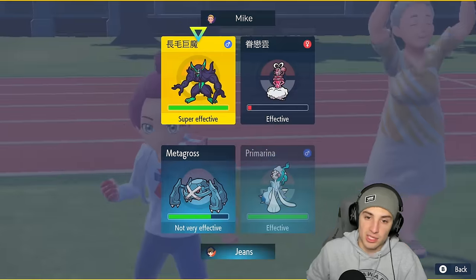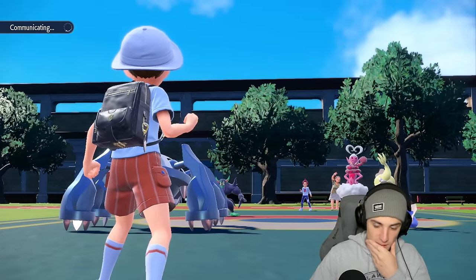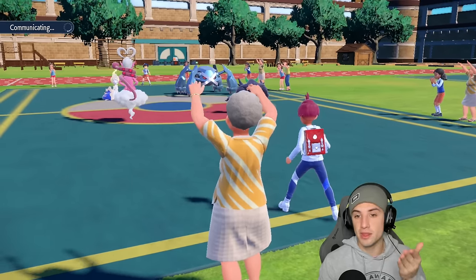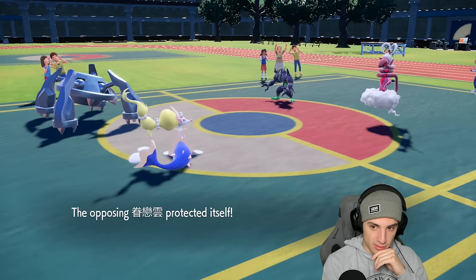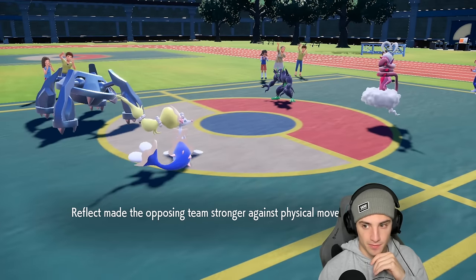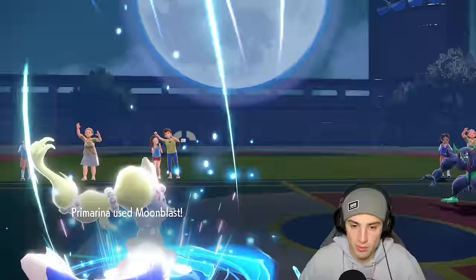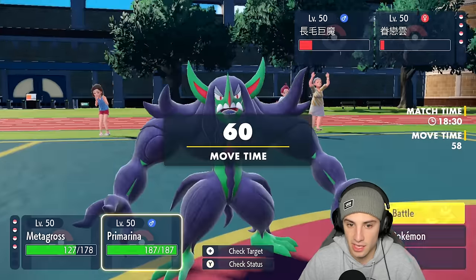Now Calm Mind boosted, they have Light Screen up — I should be able to Psychic Fangs KO Grimmsnarl and break screens at the same time. I'm sending a Moonblast this way. Grimmsnarl just pops Reflect instead — okay, they still have screens. I have to take off screens right now, so I'm throwing a Moonblast, Calm Mind boosted — Primarina ripping. And we'll just Psychic Fangs this slot to break screens.